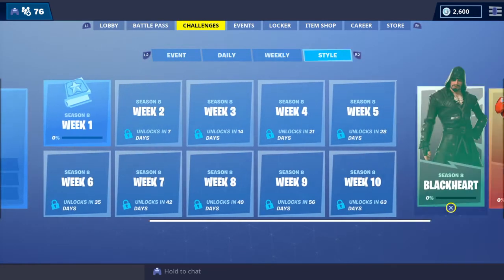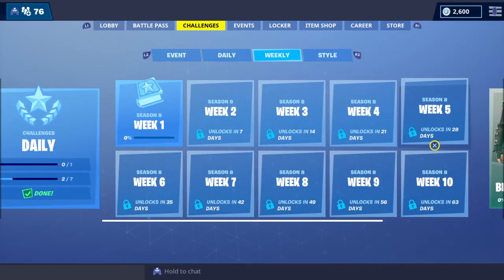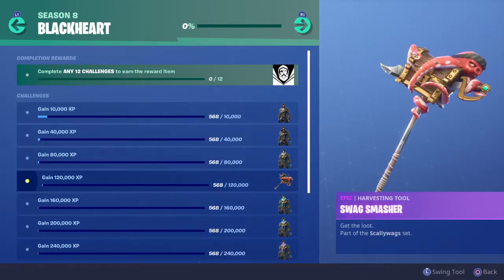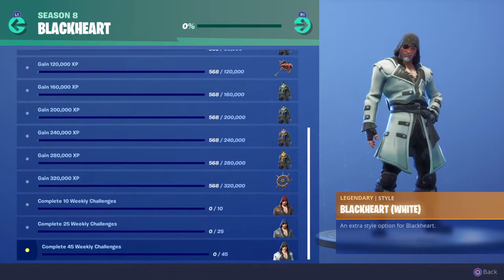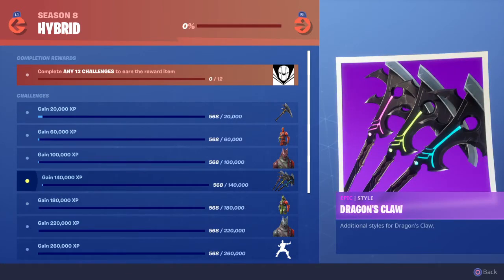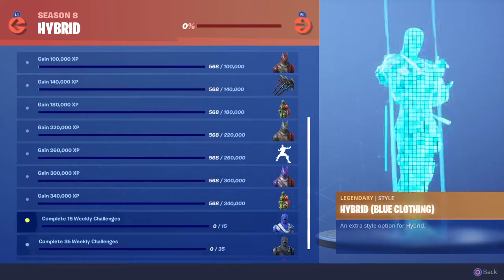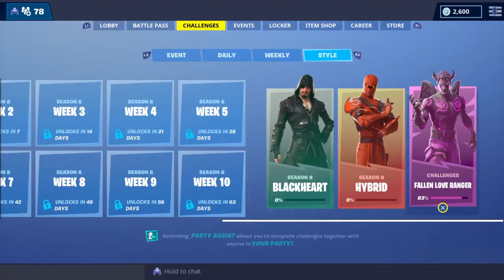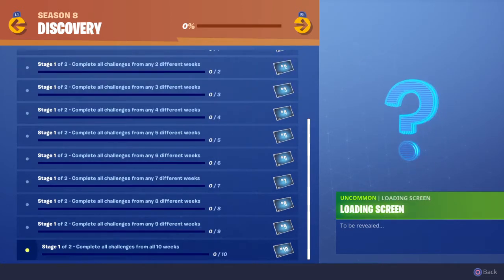They've also changed the whole challenge system. You now have events, daily challenges, and weekly ones — 10 weeks total. Then there are style challenges. There's a cool pickaxe for Black Heart, the Mutiny back bling, and Hybrid comes with a Dragon Claw pickaxe with additional styles, plus the Dragon Stance emote. Hybrid Stage 4 doesn't come with a back bling, and then there's a new secret skin we just have to wait and see about.